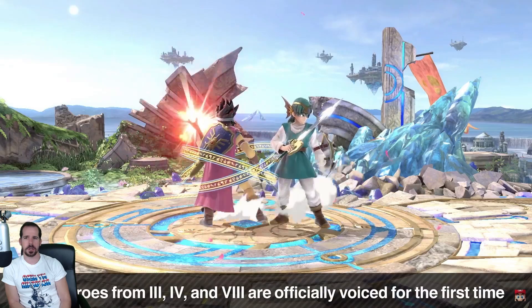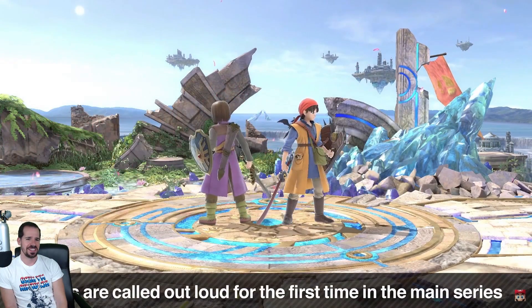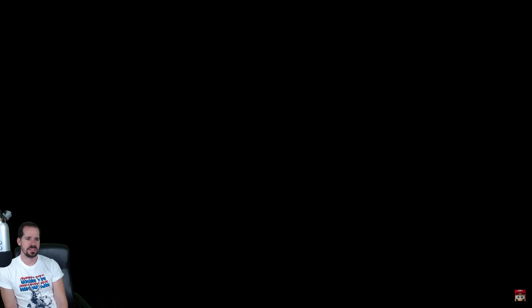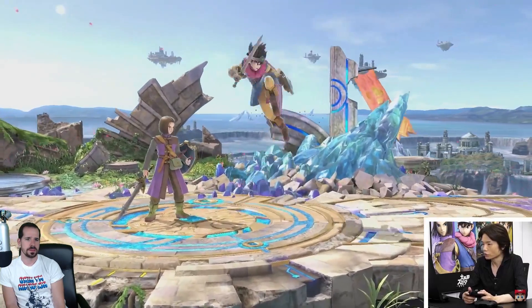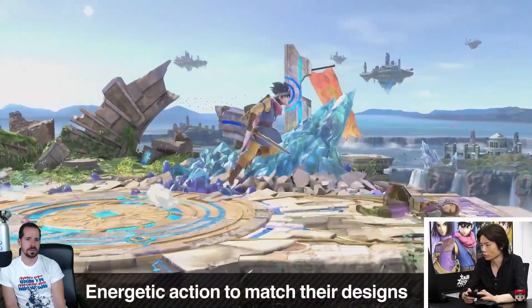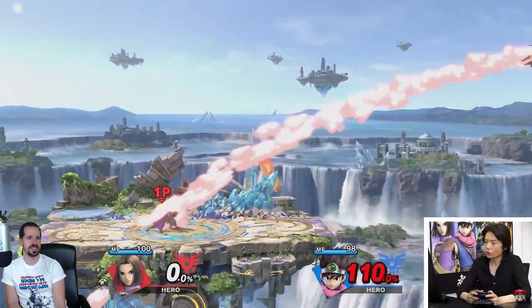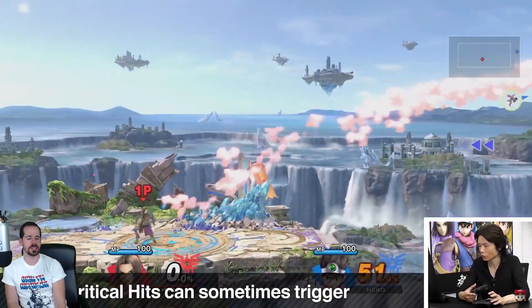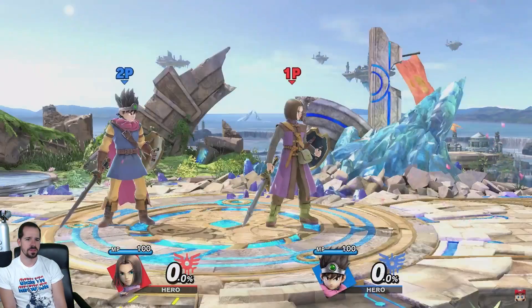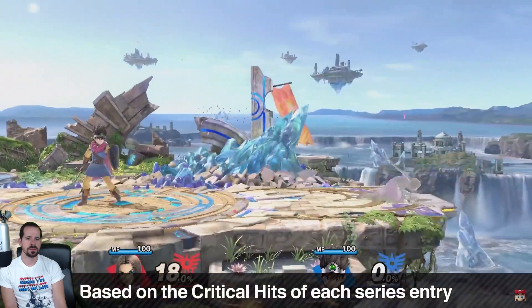He also voices Lucario for the first time, and calling out the spell names is also a series first. The animations are a bit more energetic than the standard sword users since they aimed to match the style of Akira Toriyama — the GOAT. Sometimes Hero's smash attacks result in a critical hit. It happens at random, but these critical hits match the look of critical hits in various installments of the Dragon Quest series — note the subtle nuances.